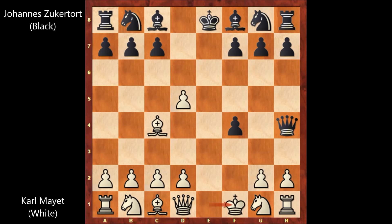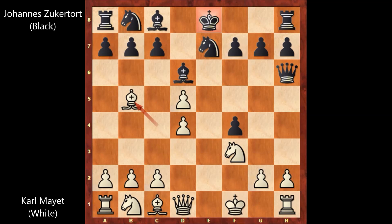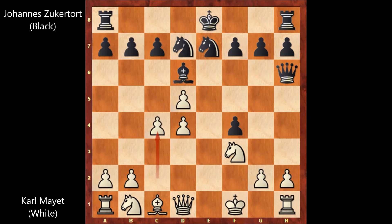Knight to f3, defending the queen. d4. Zuckerthurt played knight to e7. Bishop to b5, check, blocking and exchanging the bishops. c4, and white has a strong center. But white's pawn structure has been damaged, and Zuckerthurt castled. On the other hand, white can't castle, and that's one of the downsides of white.